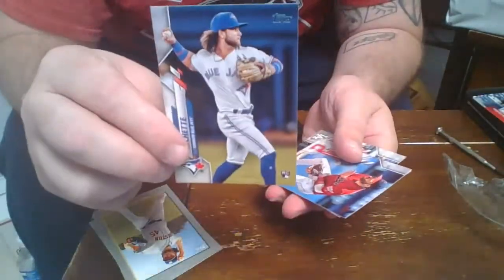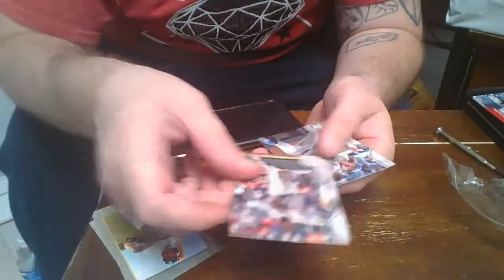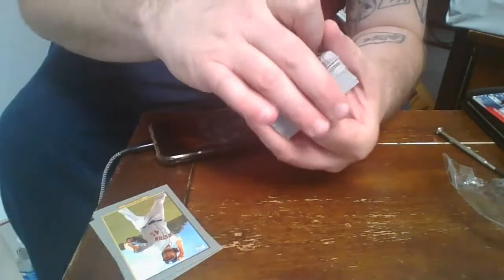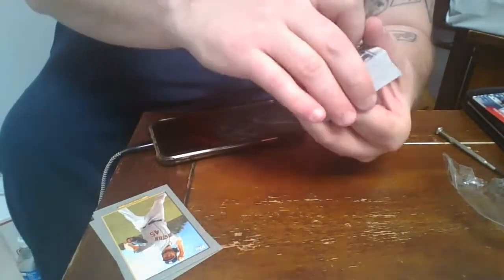There's a nice Tatis Jr. Gold Cup. There's a nice Boba Shett rookie. Man, I really like these — really, really like these.